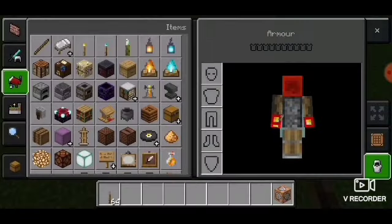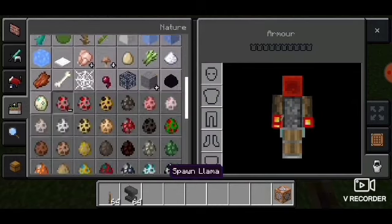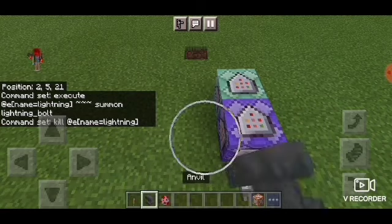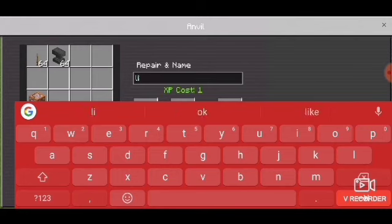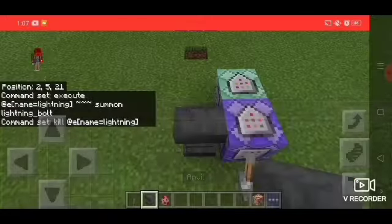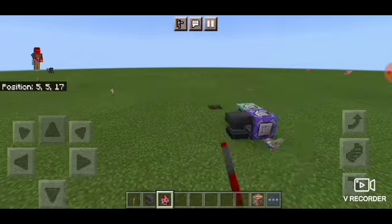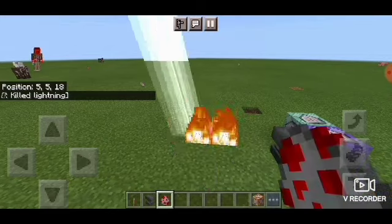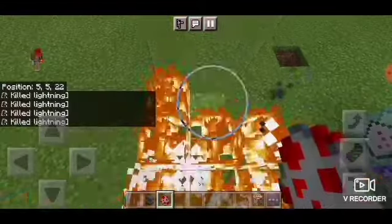Now let's grab an anvil and any type of spawn egg. Let's rename this chicken spawn egg into 'lightning'. Let's turn on the lever and let's spawn this thing. And as you can see, it spawned the lightning.